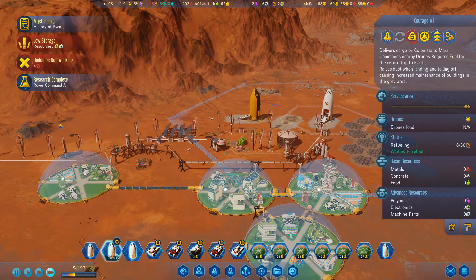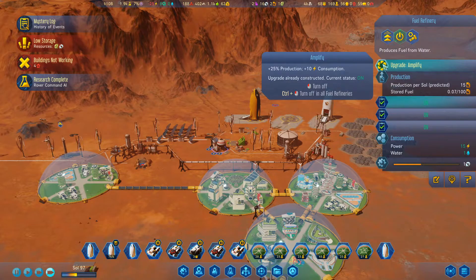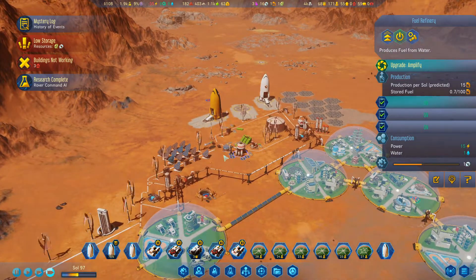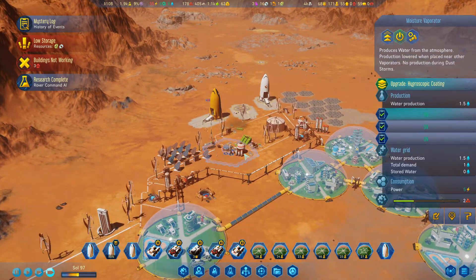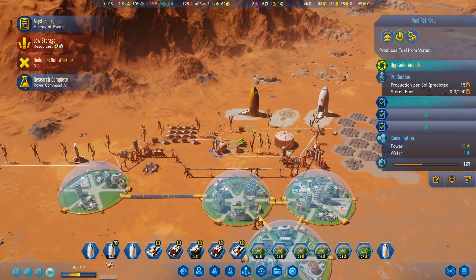As soon as the resupply rocket comes in, we'll have a load more polymers so we can upgrade this. And we did it - we've already upgraded the fuel refinery, so that's fine, so it's producing more. 15 fuel per sol, so it takes like two sols. Maybe we should have brought in another fuel refinery.